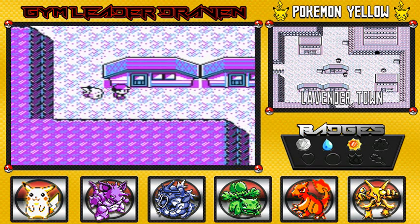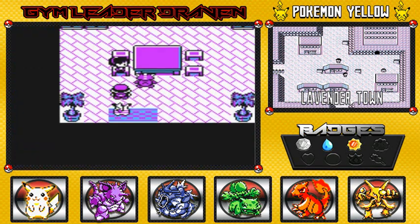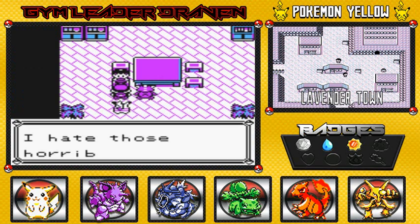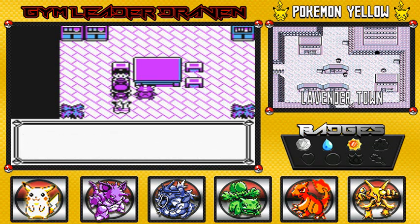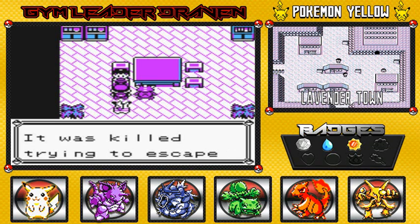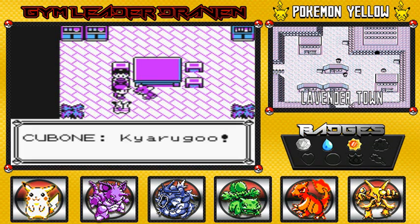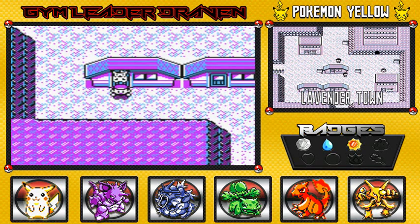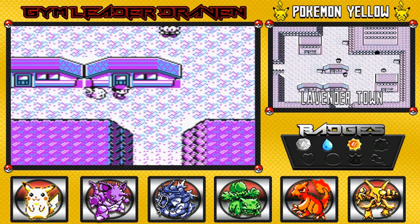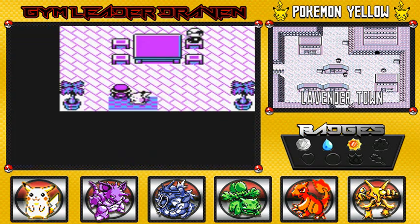Let's see what else. Go into this house and this lady will tell you, 'I hate those horrible Rockets. That poor Cubone's mother — it was still trying to escape from Team Rocket.' And this is Cubone. Have you guys ever watched that Pokemon cartoon that shows off Red and all that stuff? I need to remember.